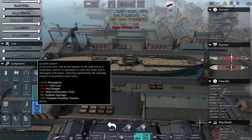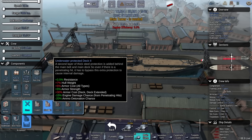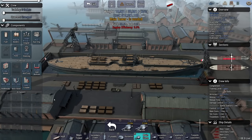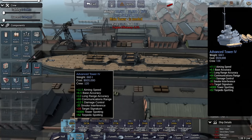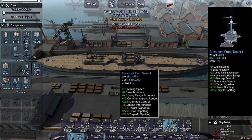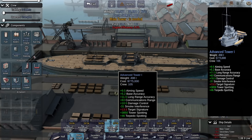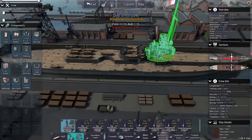Armor: as much torpedo protection as I can get, which is anti-torp 2 in this era. Citadel 2, anti-flood 2, and reinforced bulkheads 1. Main tower — everything that benefits base accuracy is good. We've got 6.5 from the standard tower and 9.5 from the small advanced tower. This is advanced tower 4, focusing more on long-range accuracy.